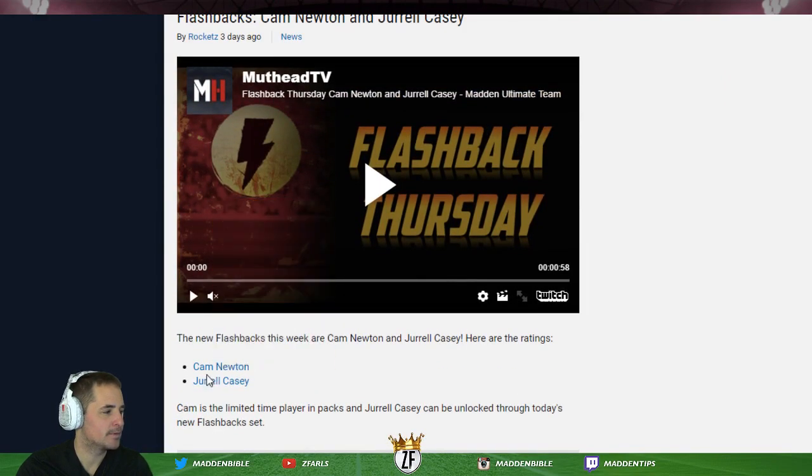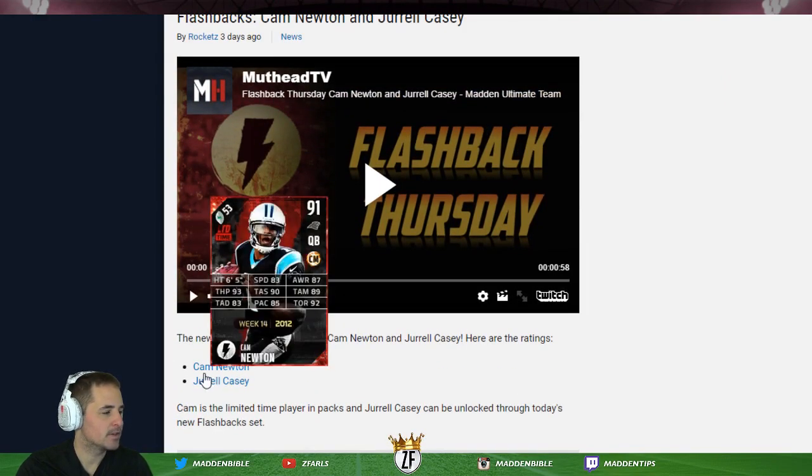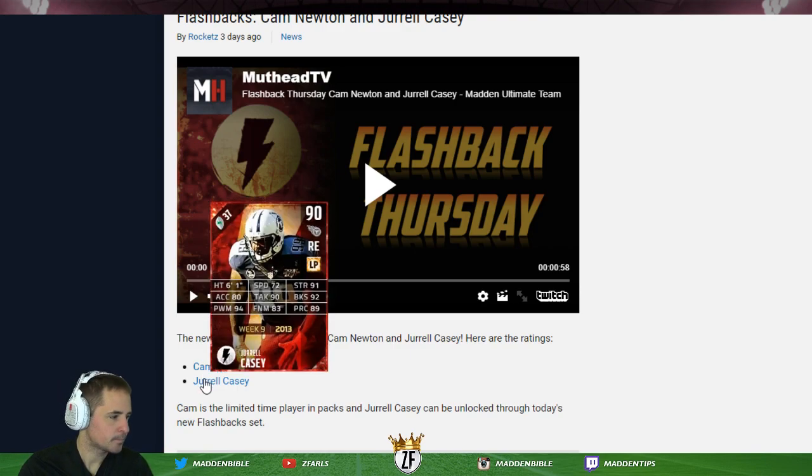Cam Newton grabbed a flashback item based on 2012 with 83 speed. He never has top-end speed but he's always got good strength and good carry. With only 83 deep accuracy, I can't recommend this item even with 93 throw power, unless you wanted a specific offense using the Panthers playbook with quarterback-style runs. His short and medium accuracy are great, and power is great, but the deep accuracy makes me a little nervous.